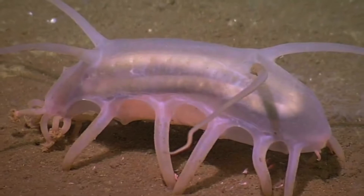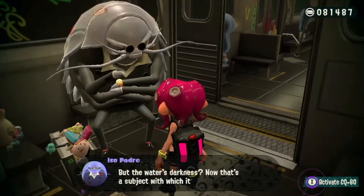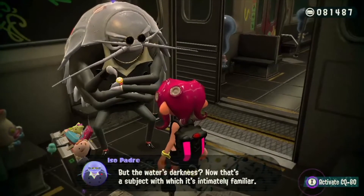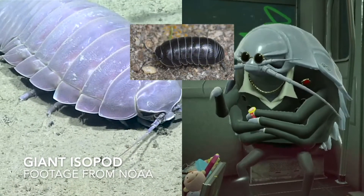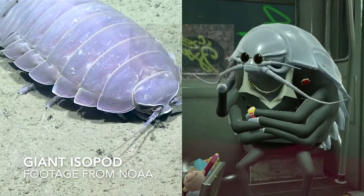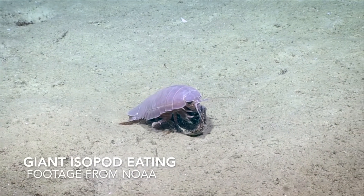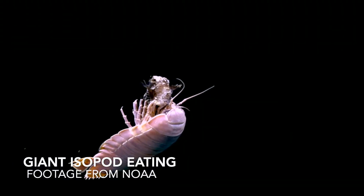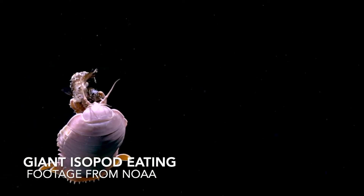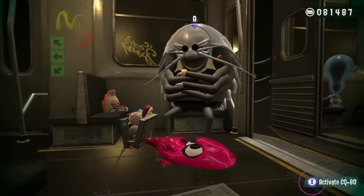Sea pigs are scavengers that help the ecosystem by contributing to nutrient cycling. Next, let's talk about Isopadre, our wise and friendly bug man who gives us super cool gear. Isopadre is a giant isopod, which look kinda like terrestrial pill bugs, but they live in the deep ocean and can grow to a length of two and a half feet. Scientists aren't sure why they're so big, but one guess is that their size helps them withstand the pressure of the deep ocean. They have four sets of jaws and long antennae used for sensing their environment both physically and chemically. They can't see all that well in the deep ocean — maybe that's why Isopadre wears sunglasses. He doesn't need to see since his other senses are so keen.